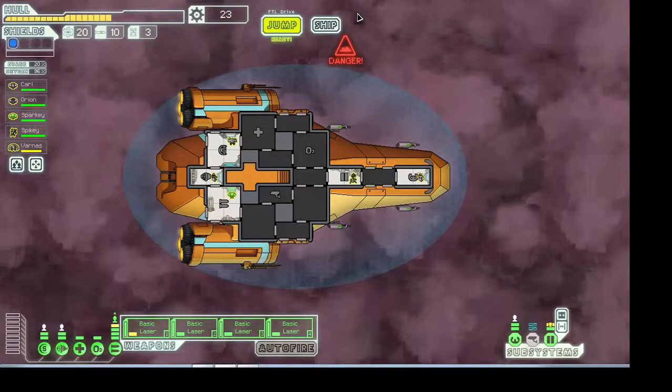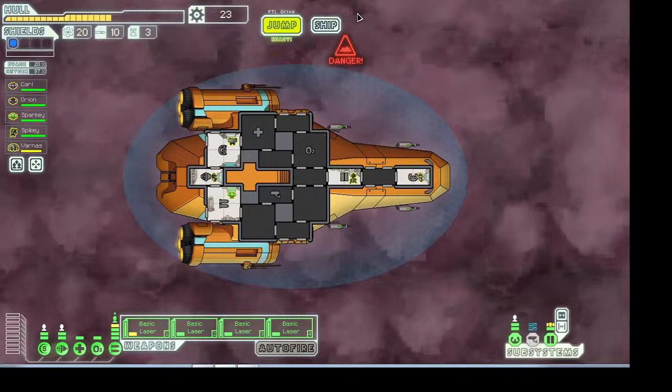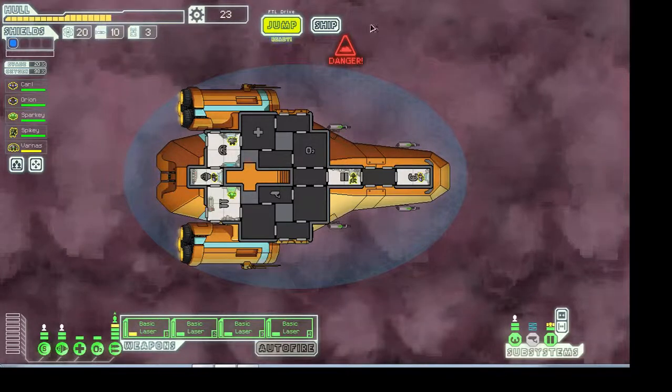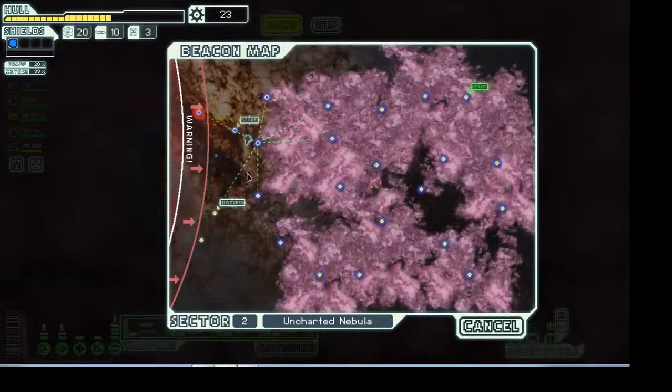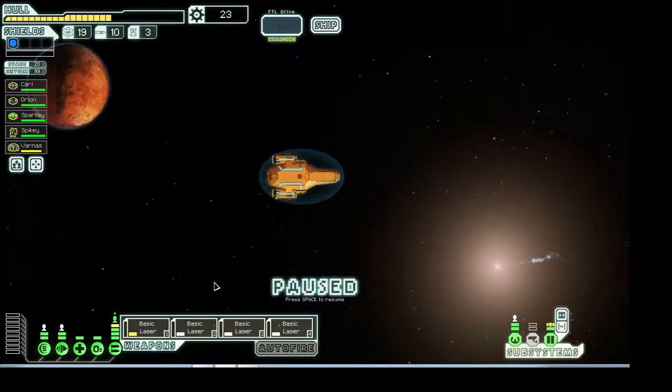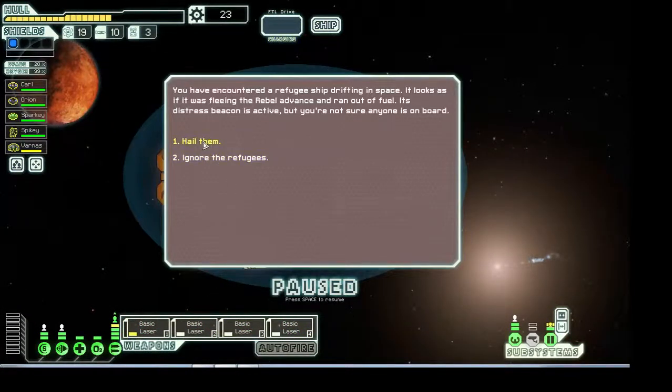Basically we just played on the Hypixel server, a little Minecraft. So now we're gonna see what's up in the world. I think we should go to this distress beacon, just because distress beacons are always fun. Let's go there, and then we'll go into the rest of the nebula.